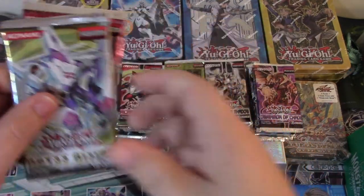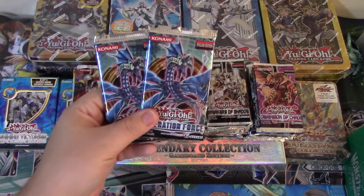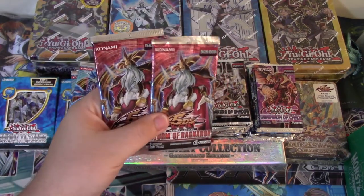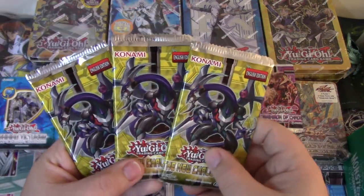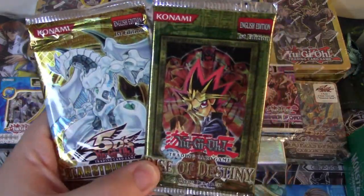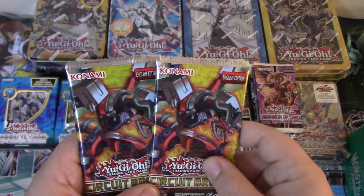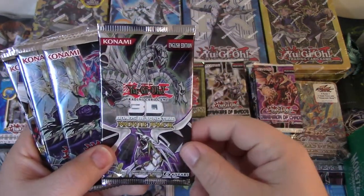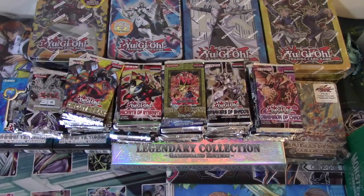Let's get Storm of Ragnarok and then Abyss Rising. Two Order of Chaos unlimited — got the good old Inzektors out of there. Two Generation Force unlimited. Two more Storm of Ragnarok — we'll probably open those separately. Three New Challengers. Another Star Strike Blast and Rise of Destiny first edition — so that's two Rise of Destinies right there. A little bit newer stuff — got some Circuit Break. And then for the last couple: the 3D Bonds Beyond Time Movie Pack, two Duelist Pack Dimensional Guardians, and then two Judgment of the Light.